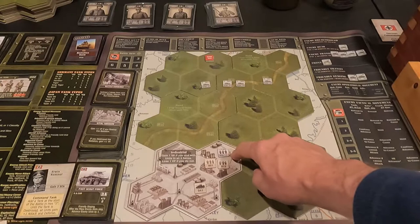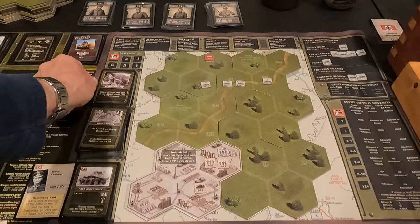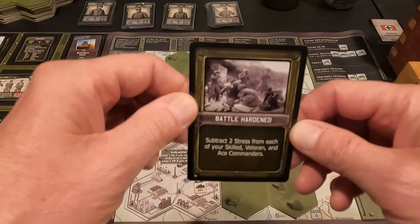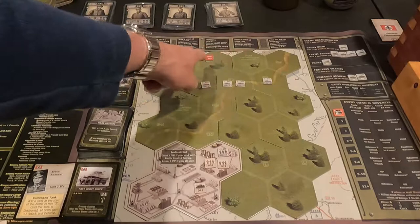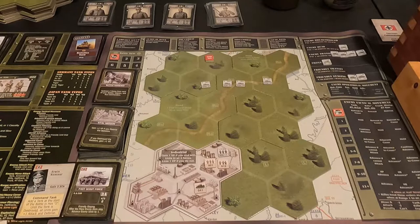That extra infantry unit ended up in the industrial area. You select your units, assign them, have your battle, and pull a special condition card. For this battle, units are battle hardened — subtract two stress from each skilled, veteran, or ace commander. I drew a vital mission card: I gain plus one victory point if I destroy this battalion. The terrain has a road running through it, light cover in back, and the industrial area up front.